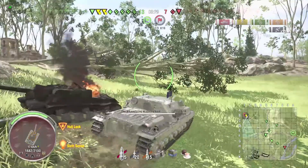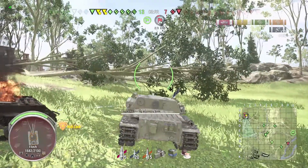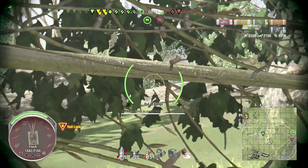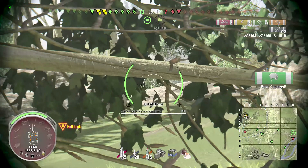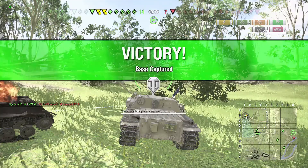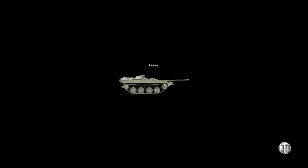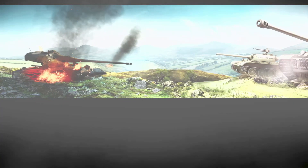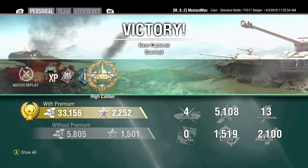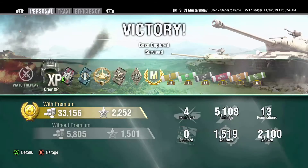The APCR shells punch through heavily armored targets. A Leopard comes back — once again he doesn't pen me. The Leopard gets spotted and gets shut down, but the Skorpion G lives. End game stats: high caliber, 5100 damage, 1500 assisted, ace tanker, 2000 blocked. Happy that I threw down an ace in a winning match so I didn't have that cloud over my head like the last game. Overall, great tank — make sure you like, share, subscribe, and I'll catch you in the next video.